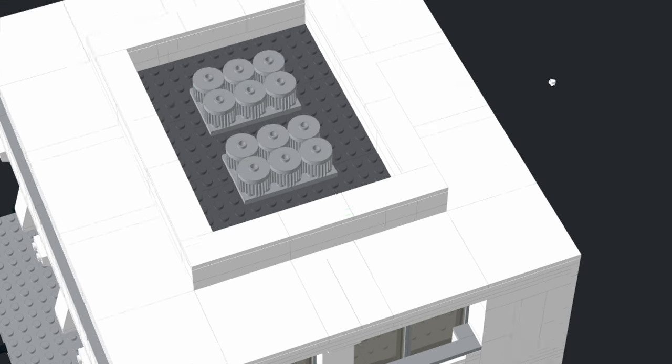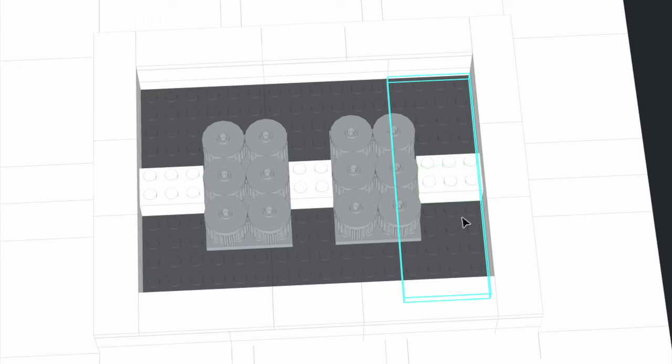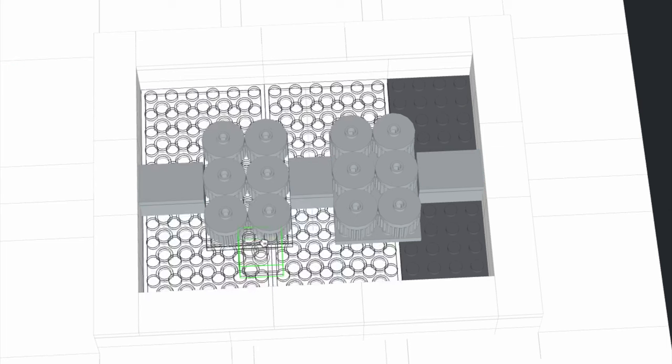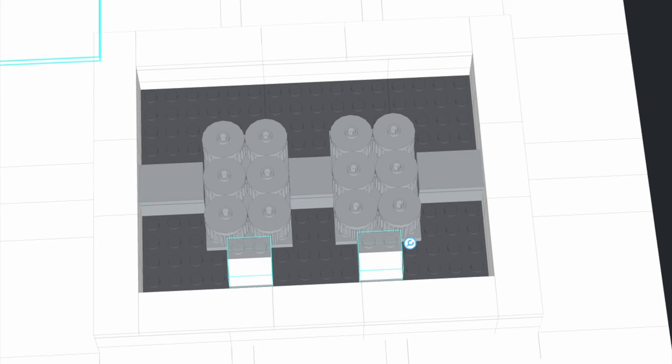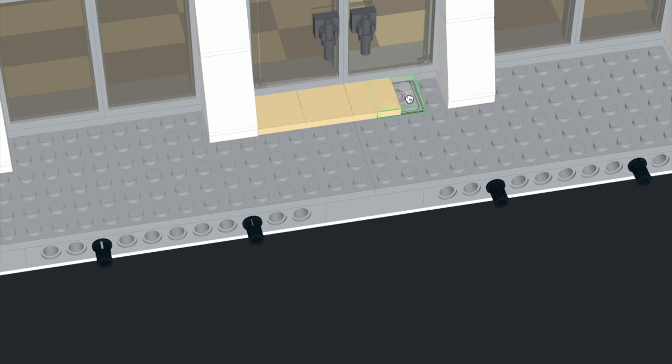We'll put the HVAC systems in the middle. We're going to do the old style HVAC, which is a little bit thicker than the more modern ones you've seen on some of our other builds, since this was a 1970s build. There's probably also elevator systems in the real one, but for now we're just going to put this up here and make it purely an HVAC void. We'll make these all light gray and add some down slopes as well, then tile these to finish them off.